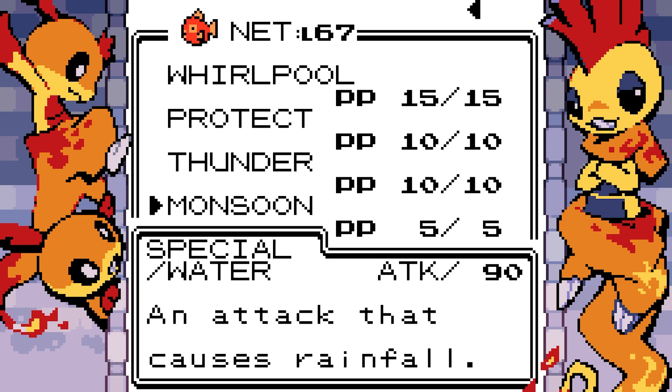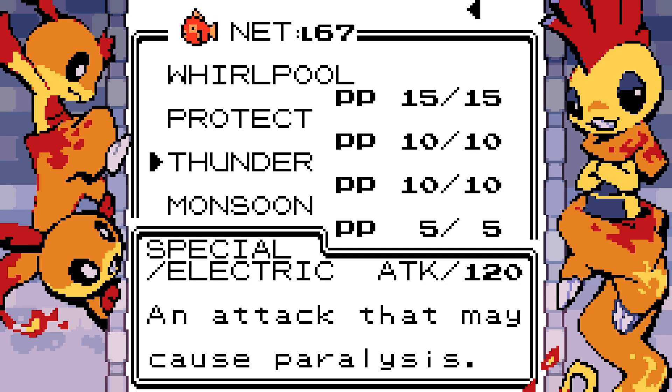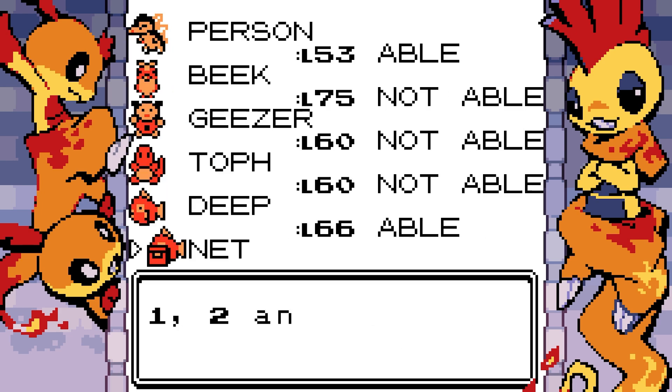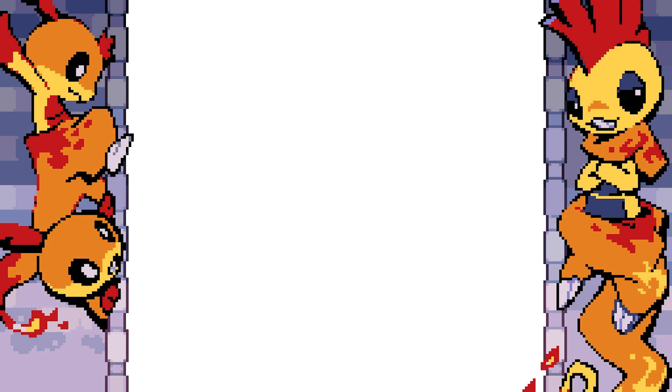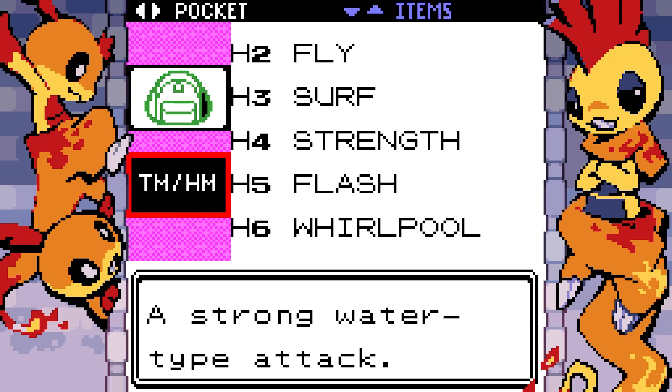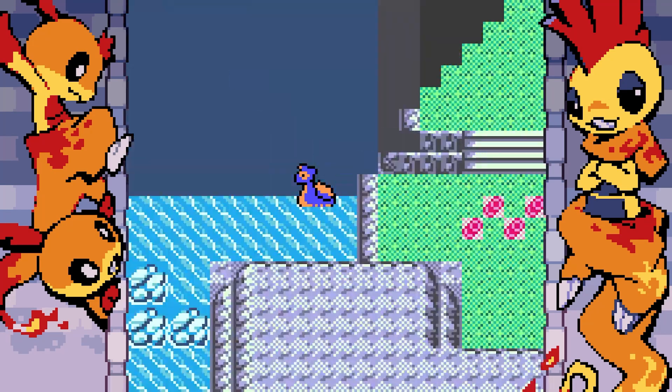Mudkip has a new move — Monsoon: 'An attack that causes rainfall.' That's insane! And I've got Thunder too — this thing is cracked! I'm giving it Surf instead of Protect. Monsoon only has five PP, but it's crazy — they basically just put Dynamax moves into normal moves. We do a little bit of surfing.